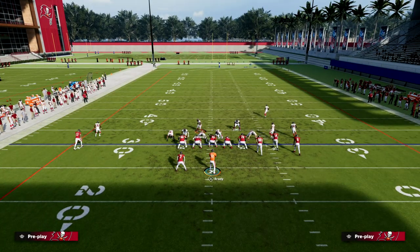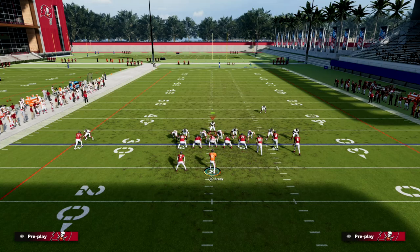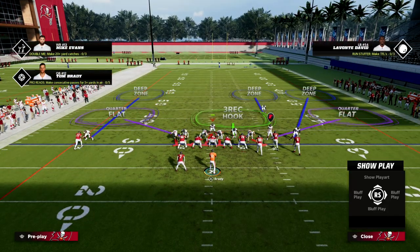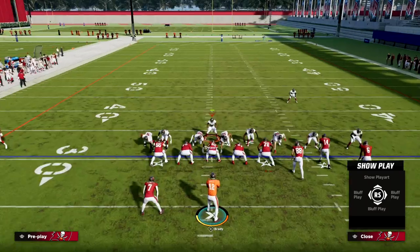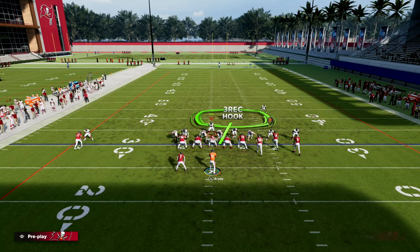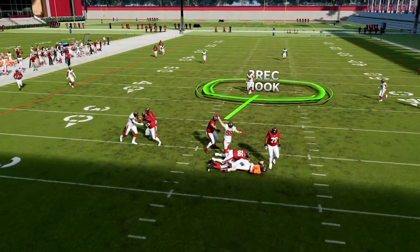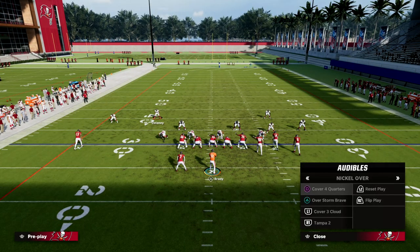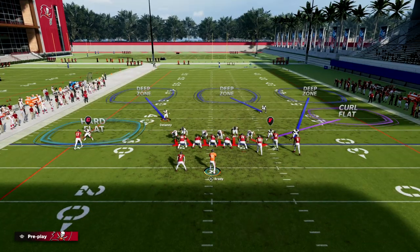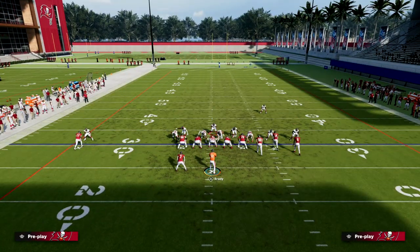Now let's go over the coverage side. Let's say I want to play coverage and have it look like pressure. We globally reset our linebackers — hit right on the d-pad, then hit left trigger — and they're still going to be down here, but now they're back in their zones. This allows us to create an entire coverage shell that looks just like pressure. This is a really good way to play defense right now because you'll get incredible one-on-ones on the outside where your edge rushers can go absolutely nuts. You can come out, blitz the linebackers to create the pre-snap look, and then either adjust them or leave them in their standard zones.